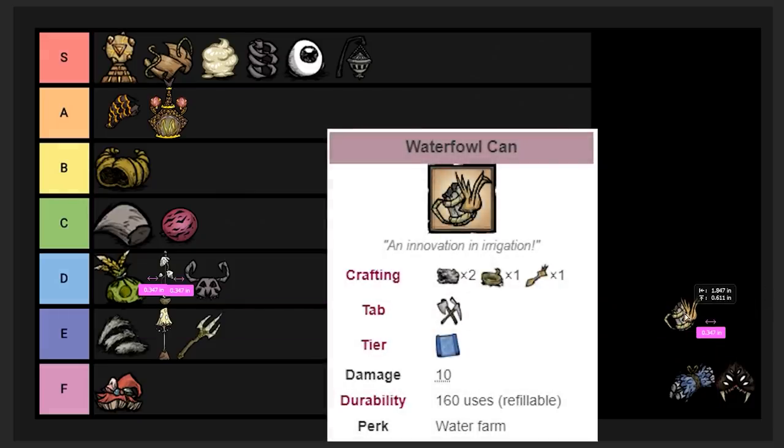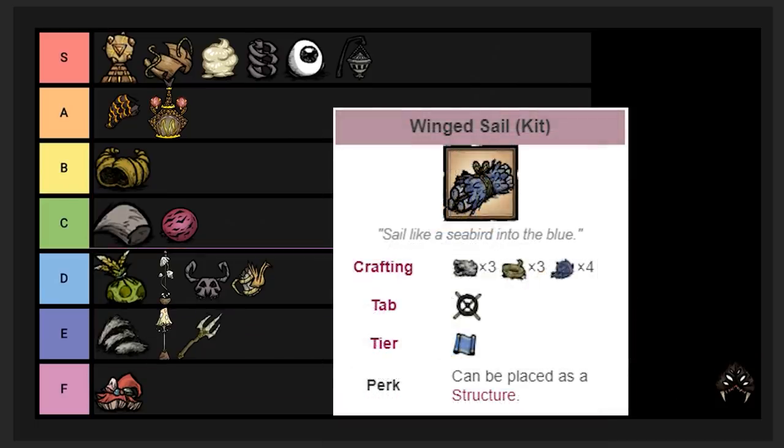The Watering Can is another item almost exclusively useful for Warly players. You get it from the Malbatross, which is a total pain to find because you have to go out into the ocean. I'm putting it in D tier — it's decently hard to find, and it's really just a watering can with more uses. It saves a little time and would mainly be used in a long-term mega-basing world.